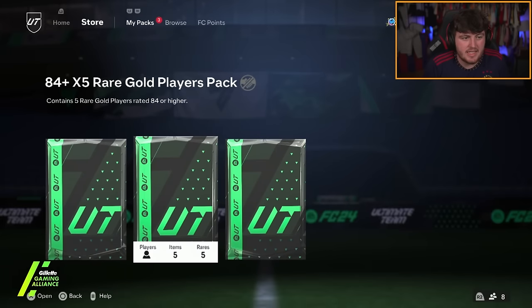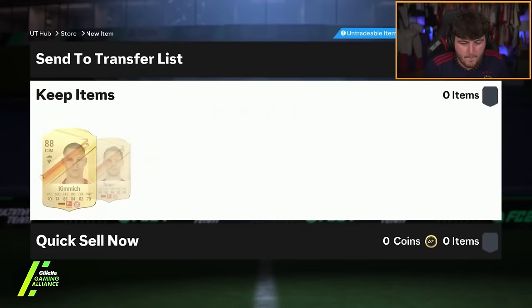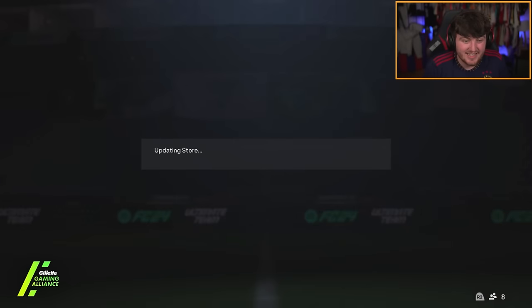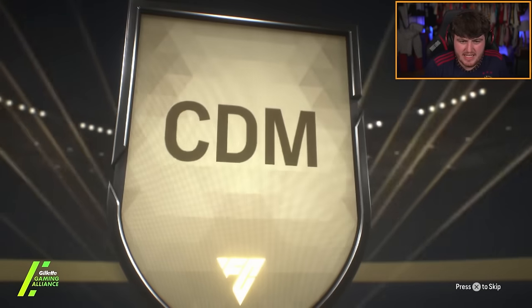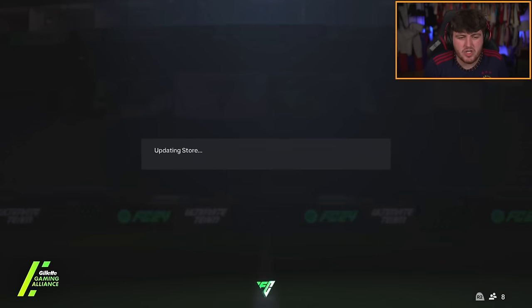Now I've got Billy's content — he's got an 84x5, an 85x2, and an 83x20. Three walkouts in an 84x5 is actually really, really solid. 85x2 now — no blue sadly. It's going to be French CDM, N'Golo Kante. Hopefully that's a double walkout. Brilliant for him — not bad. At least you're getting walkouts.